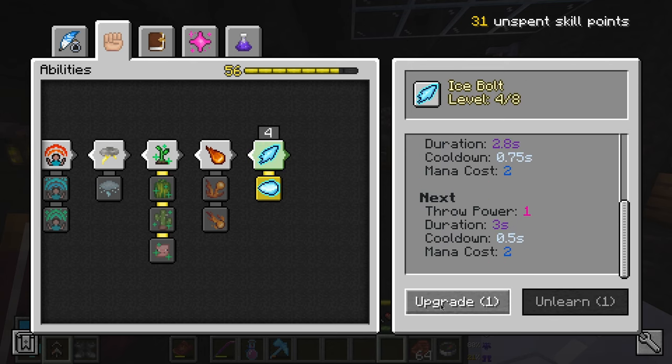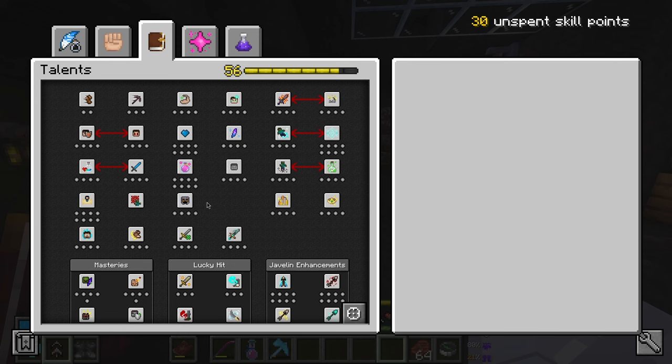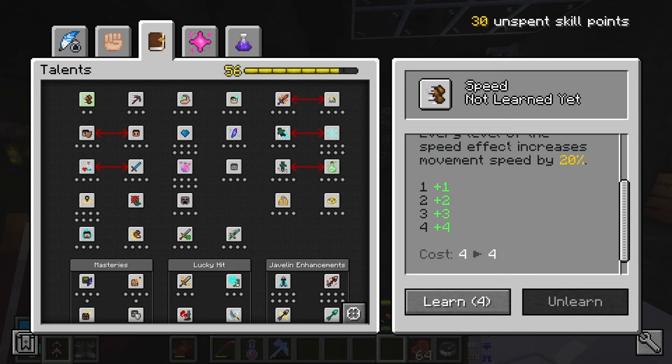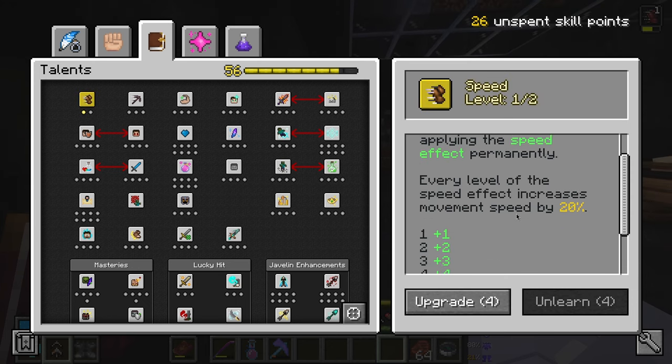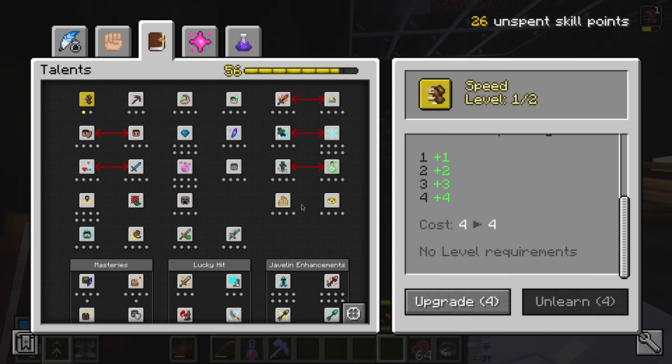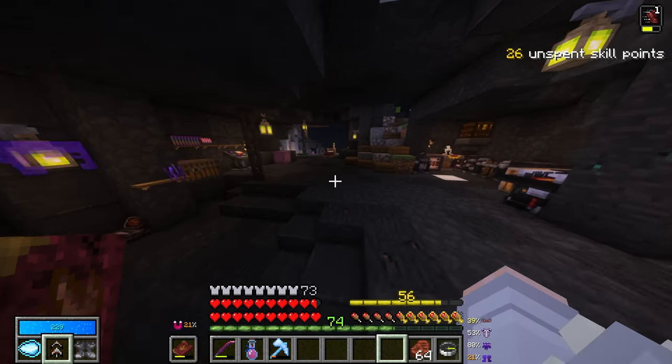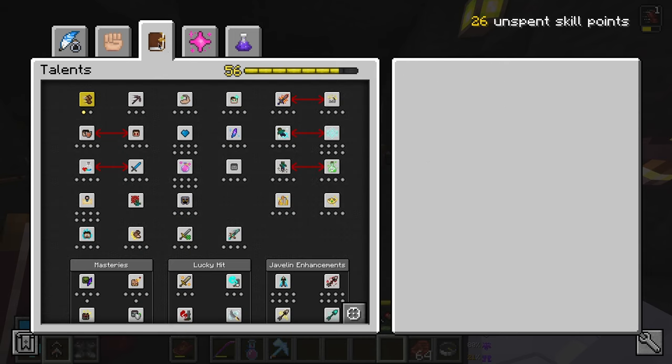Before I spend any more, I want to take a look at my talents. Speed has changed - it increases your movement speed by applying the speed effect permanently. Every level of the speed effect increases movement speed by 20%, and we can only get it twice. Before, I think you could get it four times, and honestly I only had it like two times anyway because having it more than that would just become too much. So I'm going to leave it there.